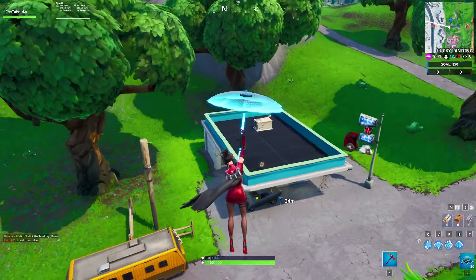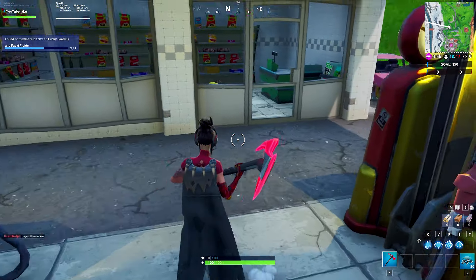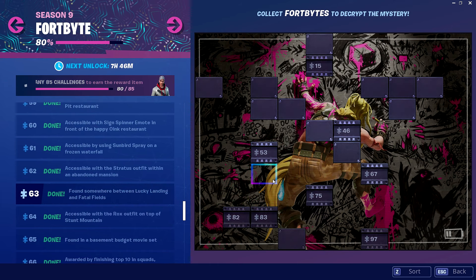As we approach it, you will notice in between the two gas pumps there will be the Fort Byte just chilling there. Go up to it, collect it, and there you go — challenge complete. If this video helped you out, make sure to like, comment, and subscribe, and I'll see you guys later. Peace.